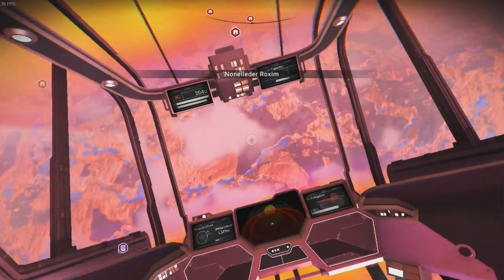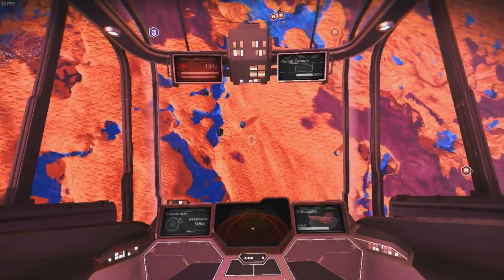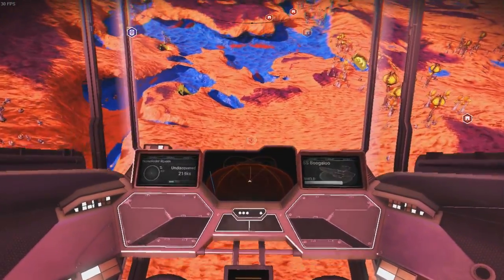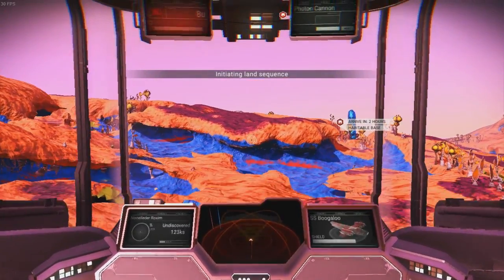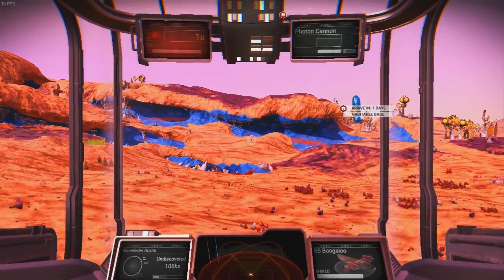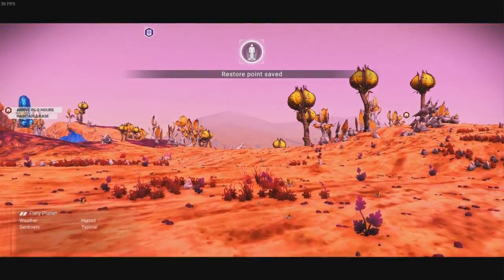We've got water on the planet — water confirmed. Actually, it's an illusion. How dare they? I thought this was water. It's just some strange blue underground colour thing.